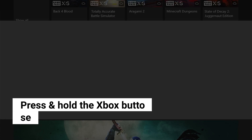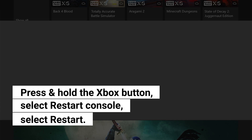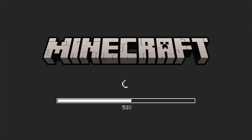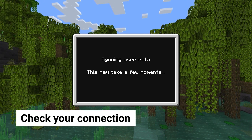Press and hold the Xbox button on the controller. When the Power Center shows, select Restart Console, then select Restart to confirm. Once your Xbox has finished rebooting, launch Minecraft again to see if the problem is fixed. Third solution: check your internet connection, as Minecraft stuttering can be due to a slow and unstable connection.